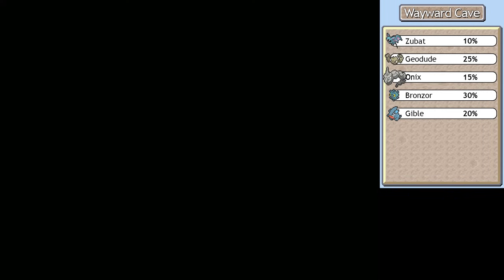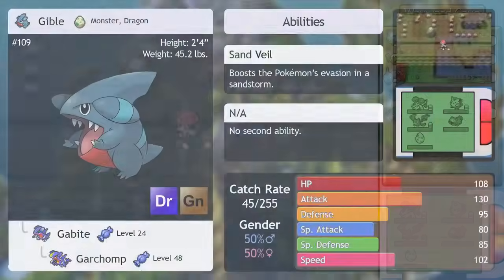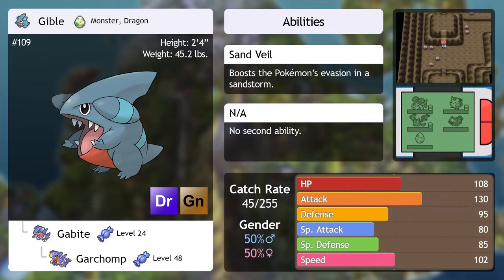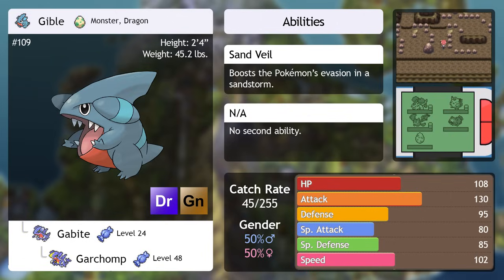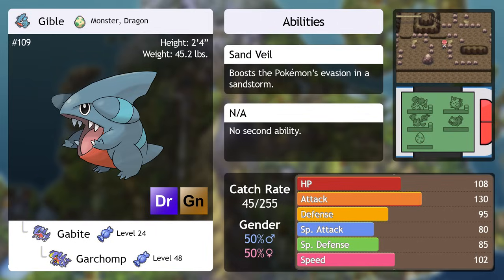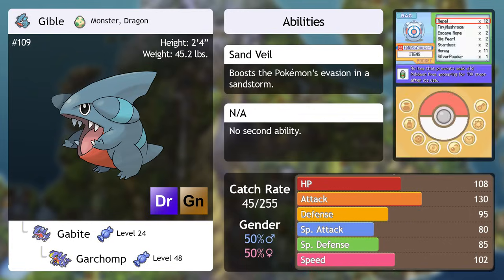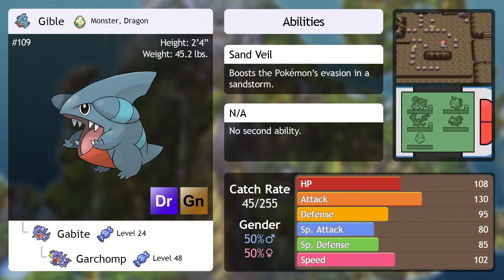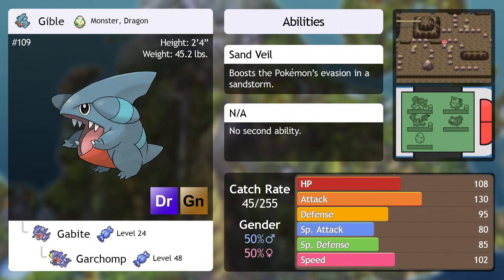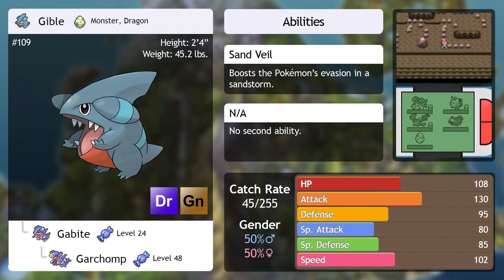But even more exciting than those items is a new encounter you can find in this basement: Gible. I've been waiting to talk about this one. Only in Platinum, you can obtain Gible at this point — this is our first Dragon-type Pokemon, and what a wonder it is. Unlike most Dragon Pokemon, it evolves very soon after it's caught, so you won't have to worry about it falling behind the rest of your team. It has a fantastic type, does huge amounts of damage even from the start, and will pretty much never have a shortage of powerful moves. In short, this was banned in tournaments for a reason — you will not be disappointed if you go for it.